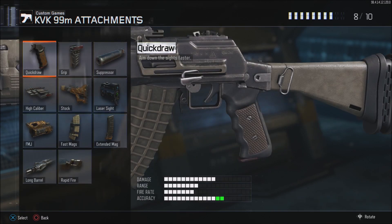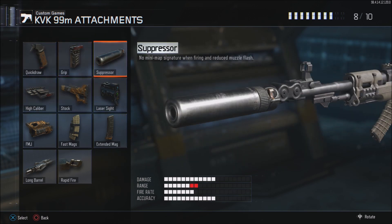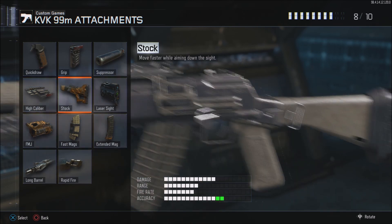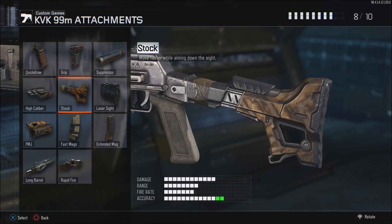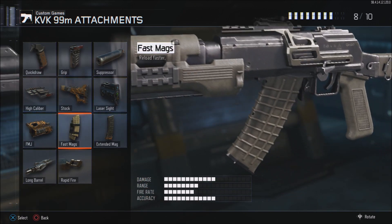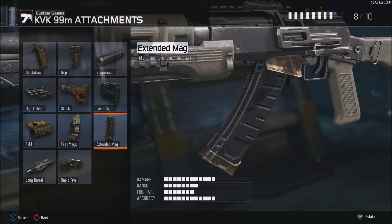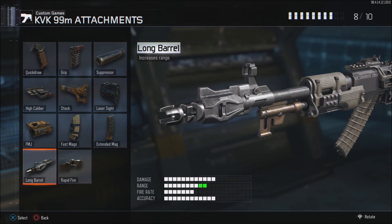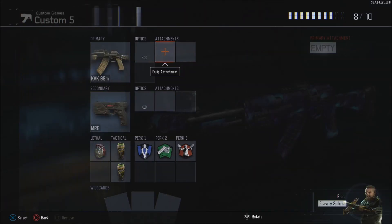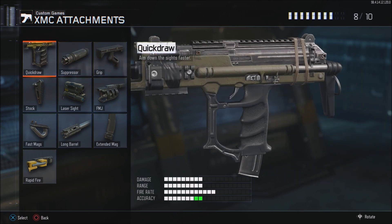BO3 has an enhancement style to attachments. Most of the same attachments are available for all weapons in the category — fast mag, extended mag, long barrel, laser, etc. The idea of Black Ops 3's attachments is to enhance your gun and make it a little bit better at what it's already good at. For example, the Peacekeeper would be really good with stock because it already has good strafe speed, so you do even better with that.